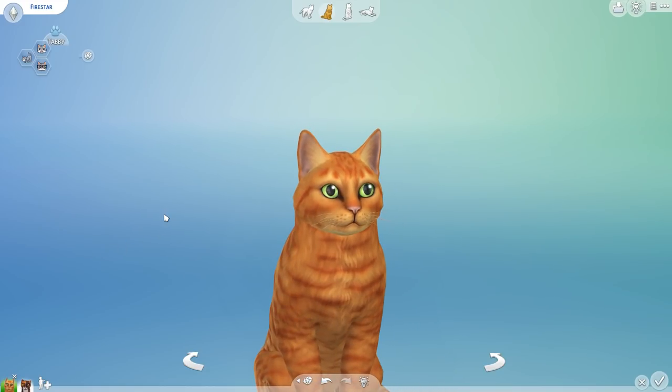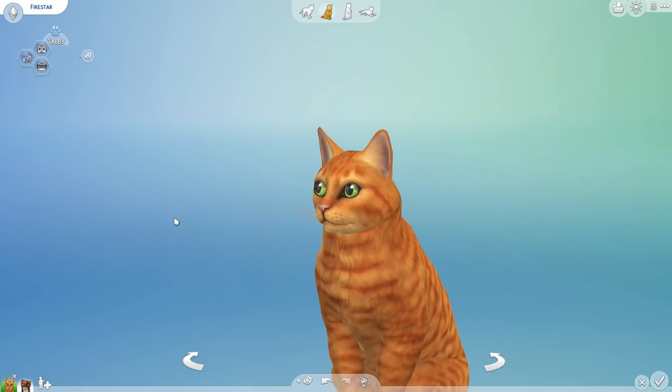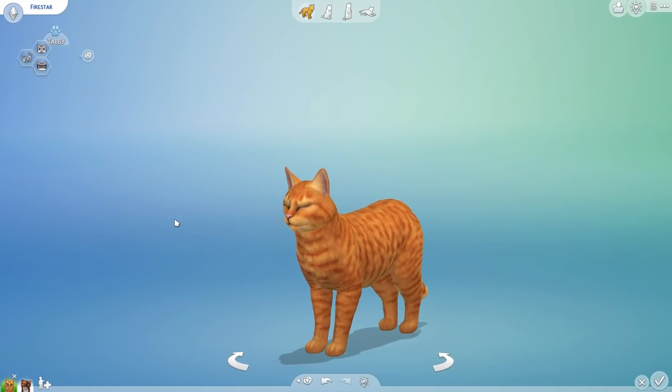Once the idea hit me, I knew we had to try it out. We needed to see what Spottedleaf from the original Warrior Cats books and Firestar — also the main character of the original Warrior Cats books — would have had if they had kittens together. We are using The Sims 4 this time around because it has very interesting pet genetics that link genes to the coat colors that kittens can have.